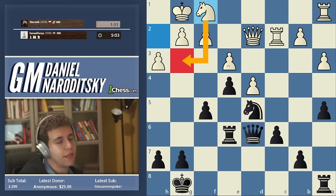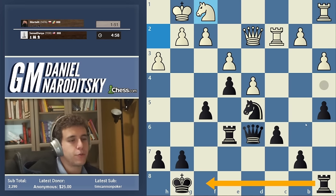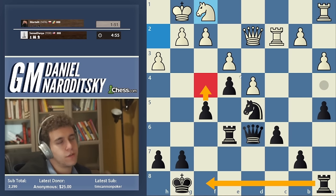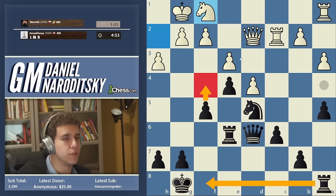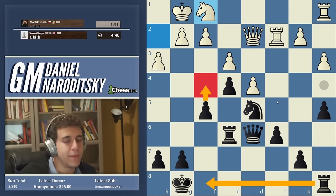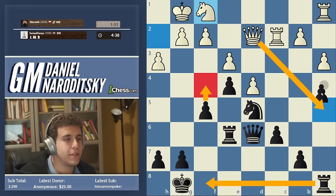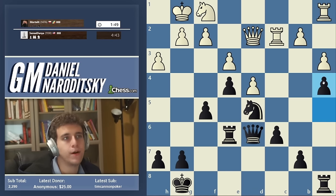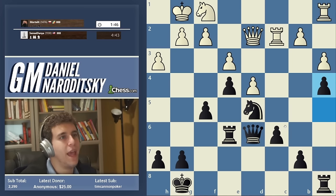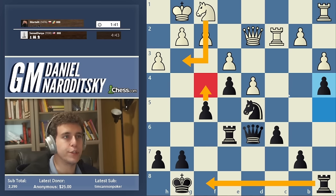There are many ways we can proceed. We can play Rook fa and prepare f4 — the most traditional plan is to prepare f4. I like putting a rook behind a pawn. Rook f8 gives up the pawn on a5, which in an over-the-board game I probably wouldn't fear, but in the speedrun let's begin by playing a4 so we're not giving any counterplay. He's probably going to go Knight g3 and then we go Rook f8 and try to push f4.